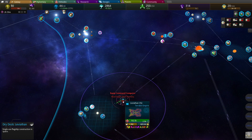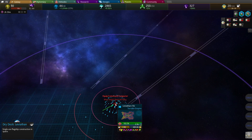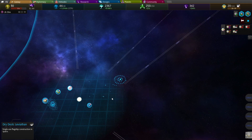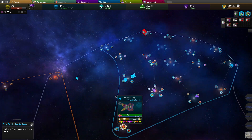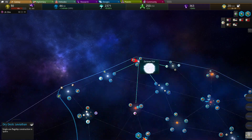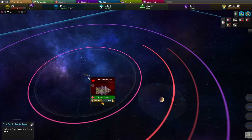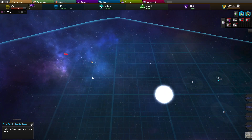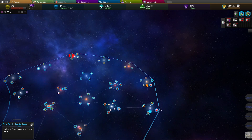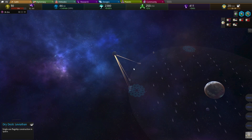Already has a status. Come on. There we go. He's under attack. Are you attacking my guys? Yeah, you were. What a jerk. Do we have any ships? Yeah, these three.